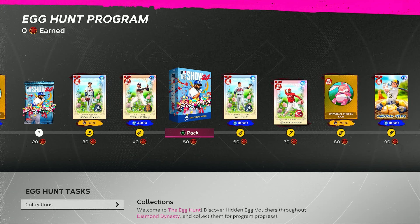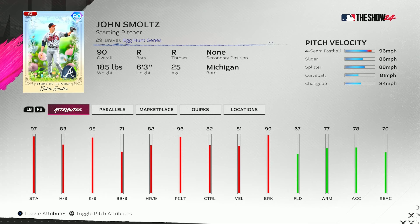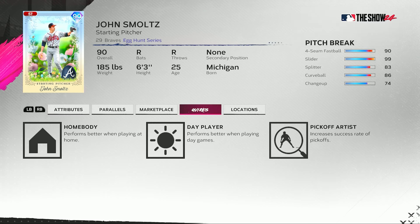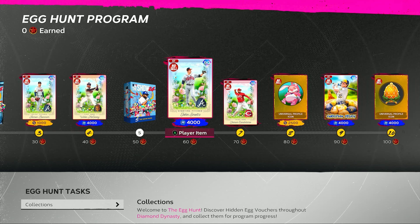At 50 points we get five more Jelly Bean show packs. At 60 points we get 4,000 XP and a 90 overall John Smoltz, starting pitcher. He has 97 stamina, 83 hits per 9, 71 walks per 9, 82 control, 81 VLO, and 99 break. We see the velocity, control, and break on each of his pitches — maxed out on that slider. He has a few quirks on this 90 overall John Smoltz at 60 points.